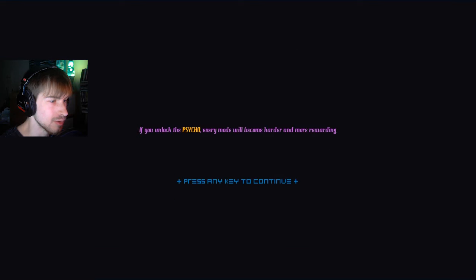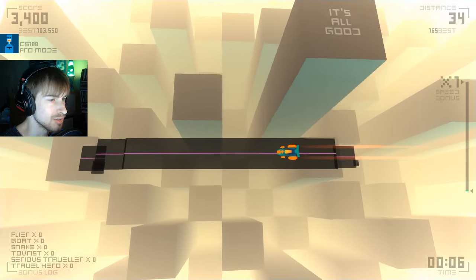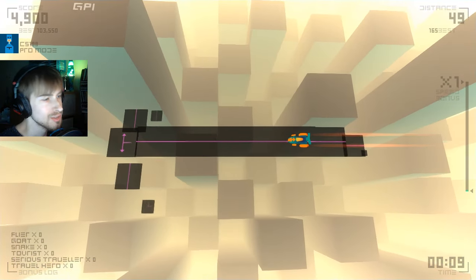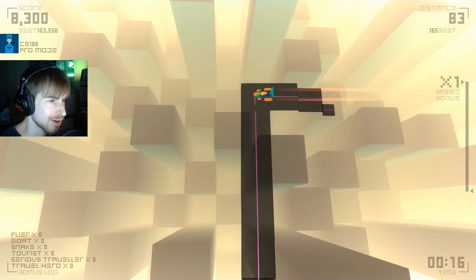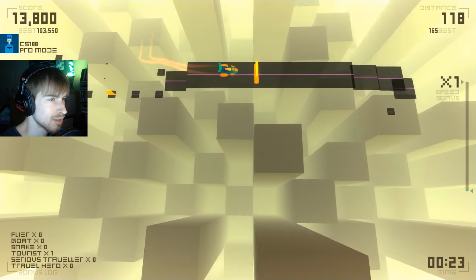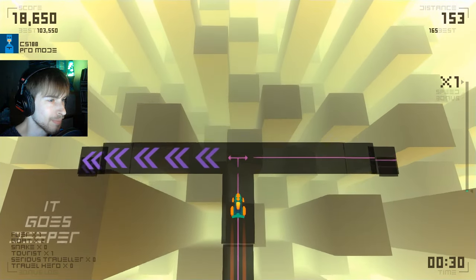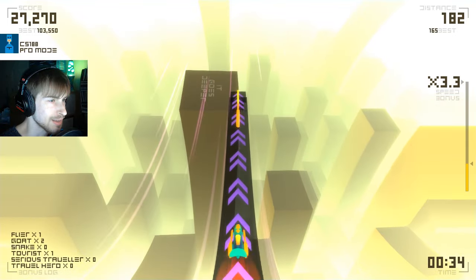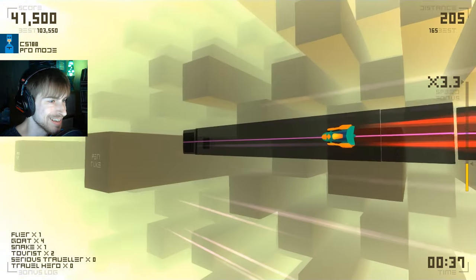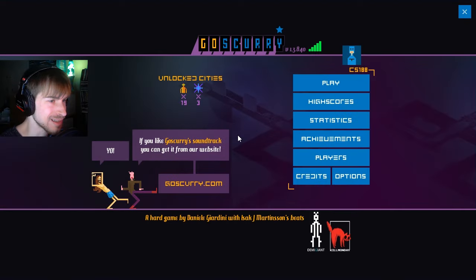Pro mode is with a fixed camera, so the camera's not following behind you. It's really crazy actually. You basically have to gauge — you have to kind of wrap your head around which direction you're going. Like, now I have to decide whether I'm going left or right, but left is actually going to be going the opposite way. It gets very confusing with the fixed camera. Got thrown off into the city below. That's pro mode.